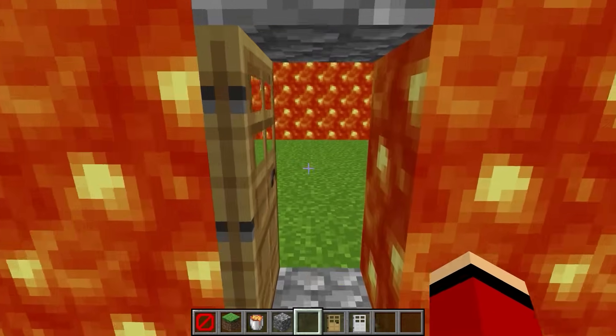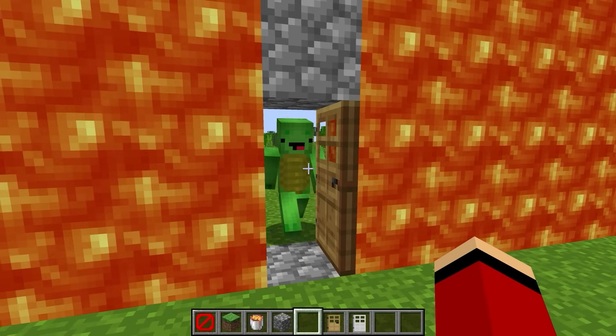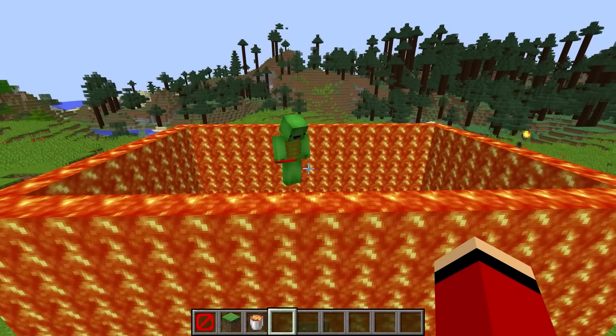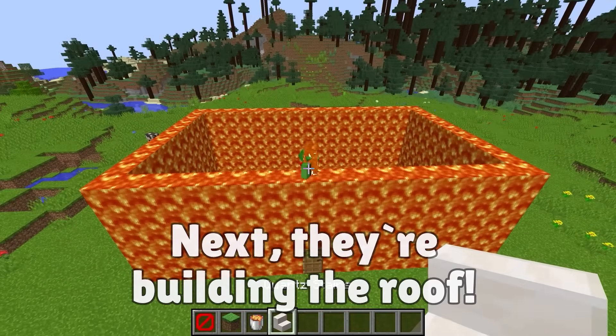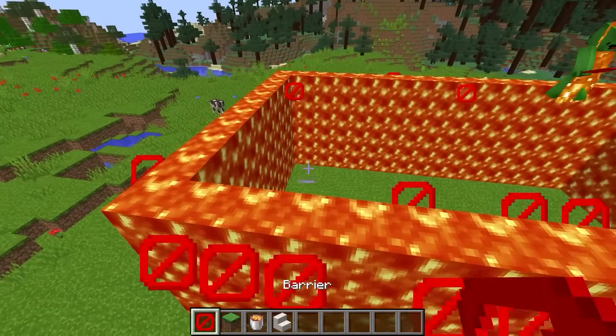Fantastic! Incredible! You can get inside this way — the entrance is complete. Should we build a roof? Let's do the roof! The roof should be easy enough to build. What should we make it out of? Let's use stairs for the roof.